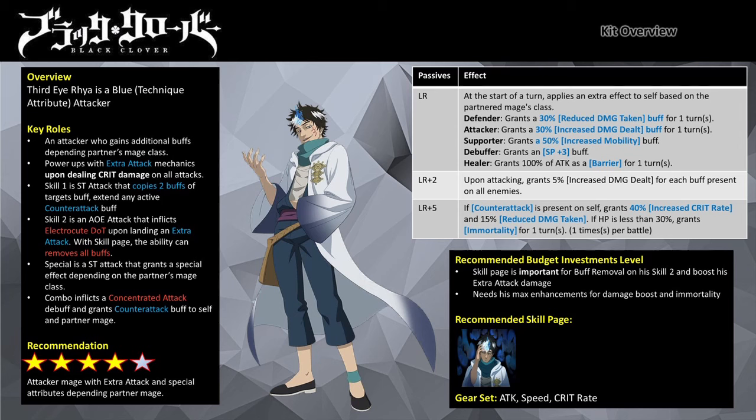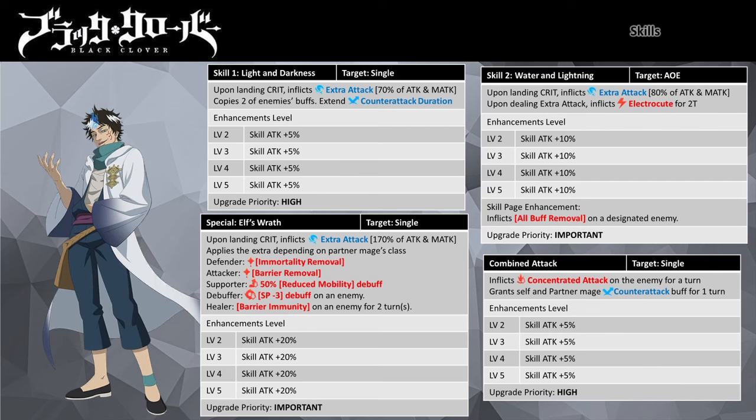You need an established roster — most Technique attribute mages will work well with him in general. Before discussing his kit, let me briefly explain the fundamentals of building a good team comp. Every good team comp needs a balanced set of characters playing their various roles. Bringing a full team of attacker mages won't get you through end game content. With the necessary enhancements and gear equipped, Third Irea is a good attacker mage who can deal extra attack damage upon landing a critical hit.